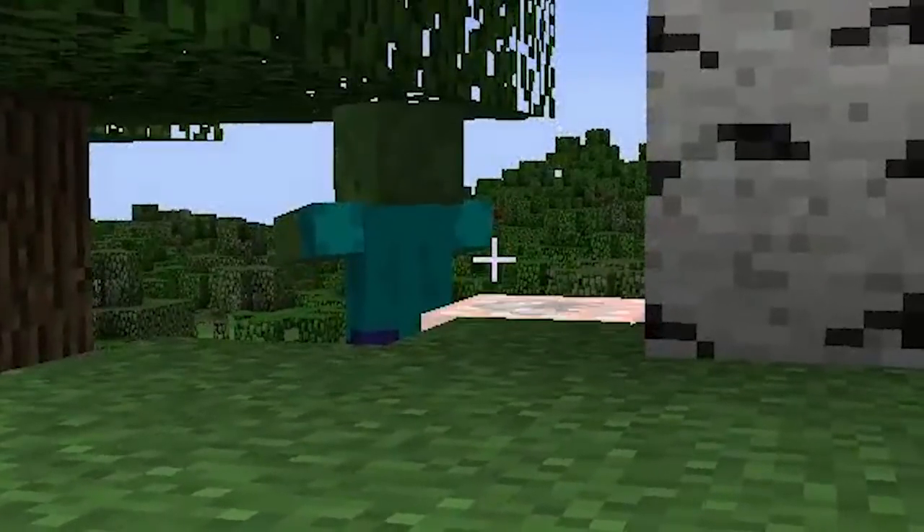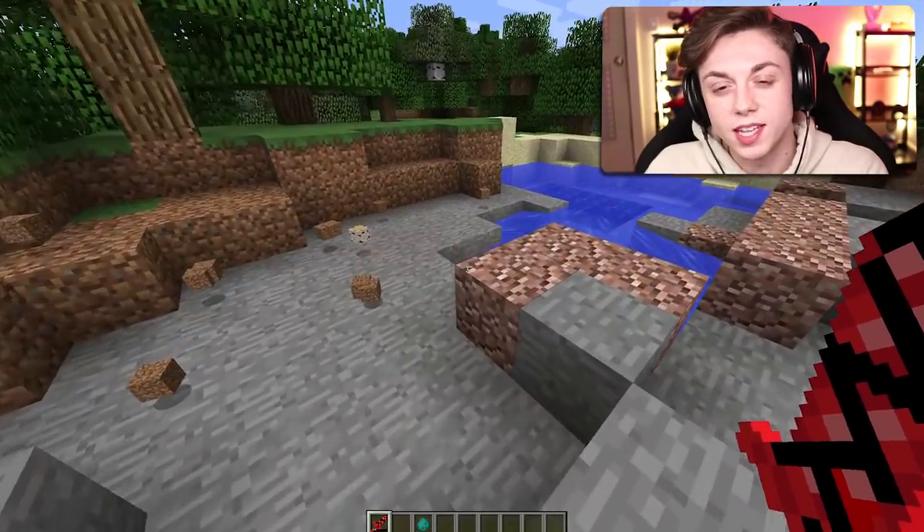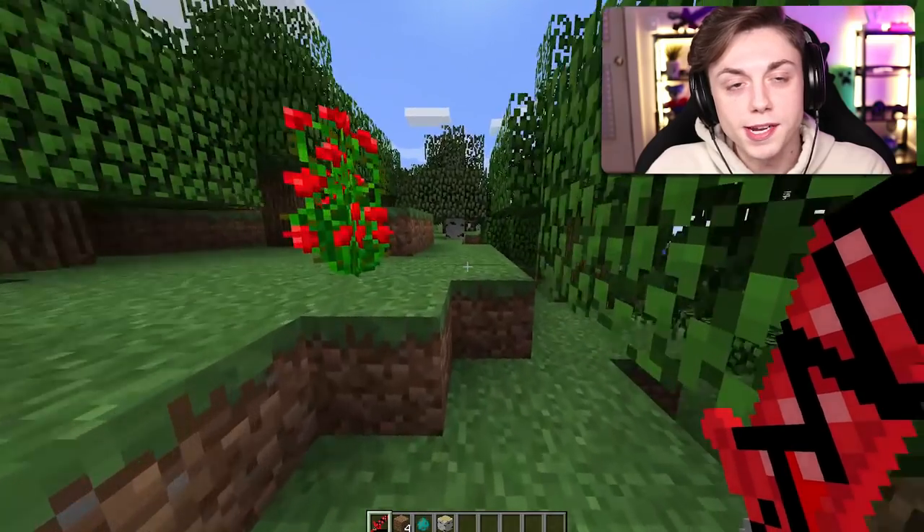Let's test it out on a zombie. Oh no, zombie, look out — there's TNT! The idiot had no idea it was coming. It's pretty obvious there was a TNT block next to him. It's a pretty interesting mod, but underwhelming. I want to see some big explosions — something crazy.